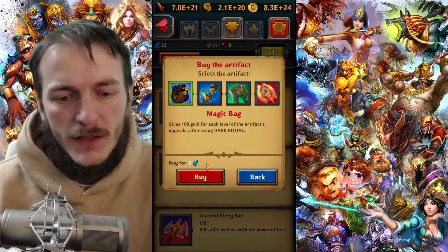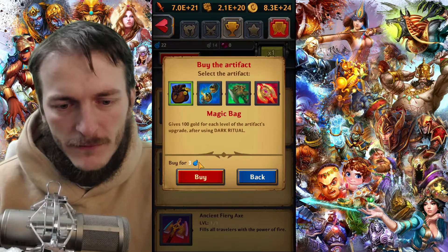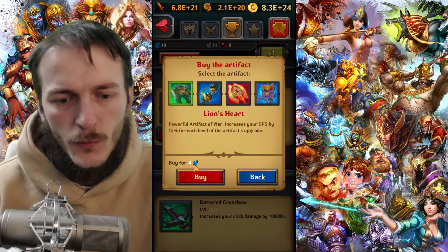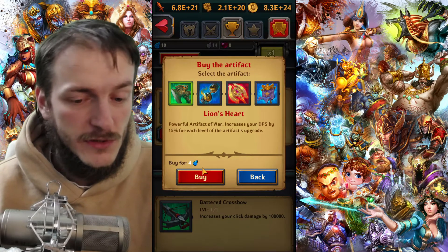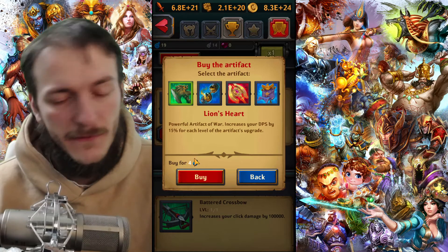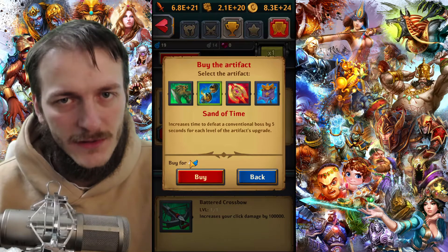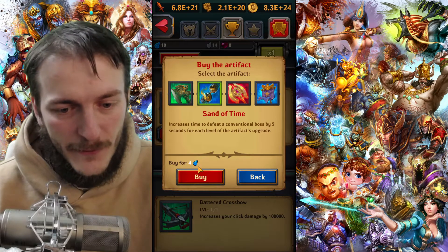Let me show it to you. If I buy something from here for three souls — okay, I bought it. The next artifact will now cost four souls. You might say it's not a big difference, but later on it will be thousands, even hundreds of thousands.